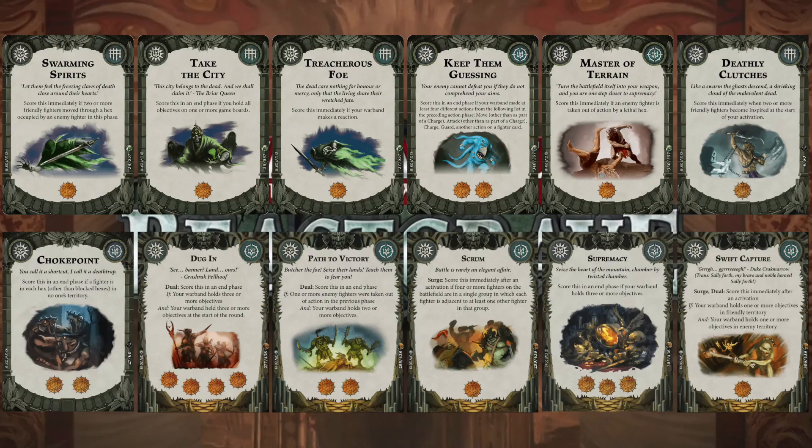Then Treacherous Foe — score immediately if my warband makes a reaction. I've got several upgrades and ploys that have reactions on them so hopefully I should be able to do that. Keep Them Guessing should be fairly possible because I've got Varklav, which means I can use his push, I can do a move, I can do an attack and a charge. Then Master of Terrain — there are a lot of lethal hexes bouncing around these days and you can place one yourself, so that should be fairly achievable.